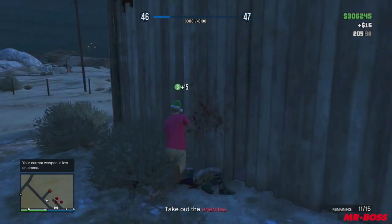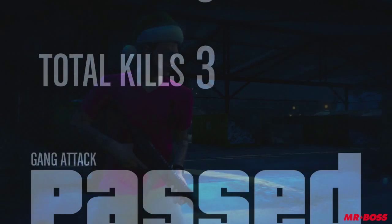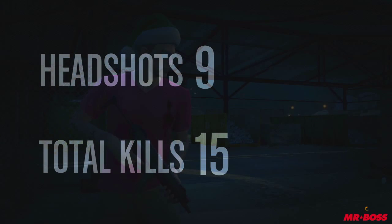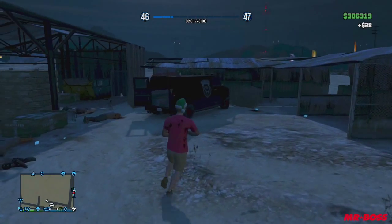It took me maybe about 2 or 3 minutes by myself, and I'm sure if you have a friend here the process will go a little bit quicker. What you want to do is just complete the gang attack, and once that happens a Lost MC van is going to spawn. You'll complete the mission, get about 500 RP, and once you do that you can simply stroll up to the van.